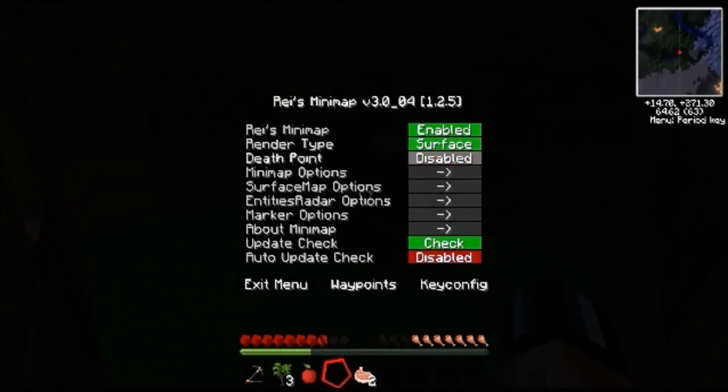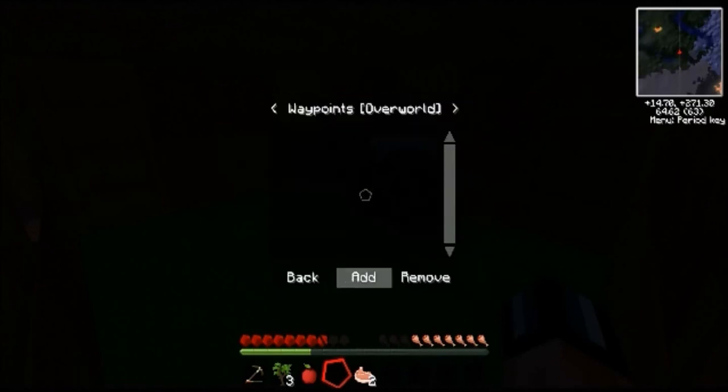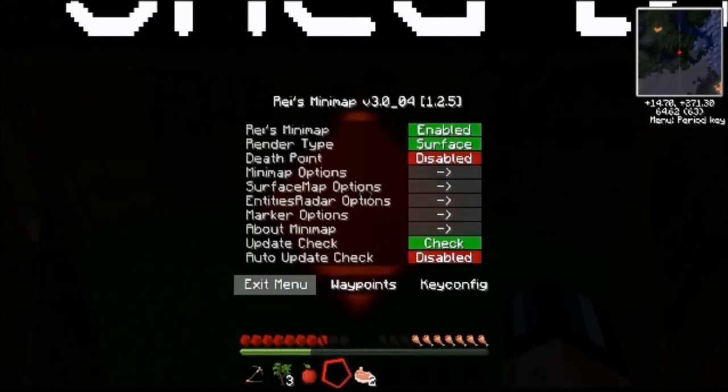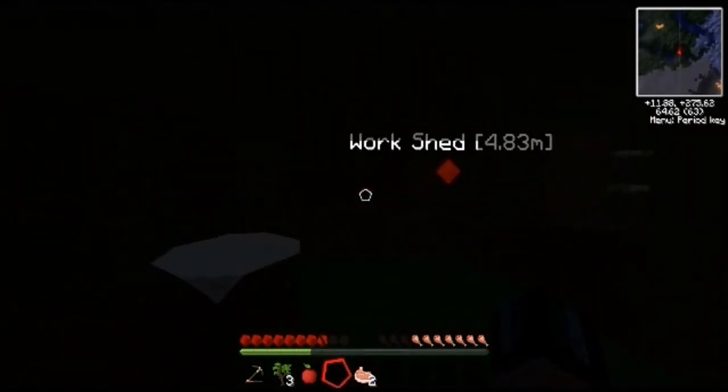Looking at this menu, we can enable things like the death point — that'll show you where you died. I'm gonna disable that because I think that's a bit of a cheat. But one thing I will be using is waypoints. You can add them to your map at any point and you will see them from anywhere. So let's add one — this is home, let's call it 'work shed'. What colour shall we have that? Let's have it bright red. Now no matter where I am, I'll always see this.